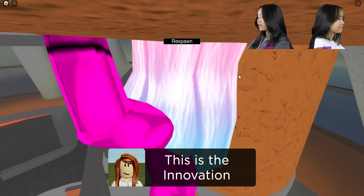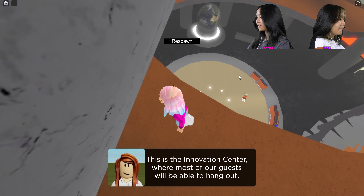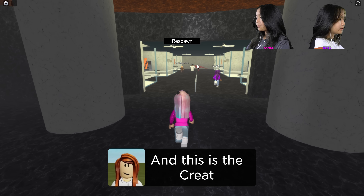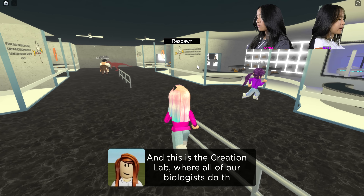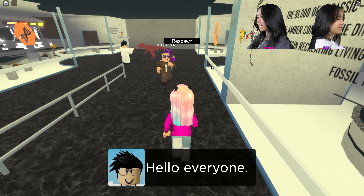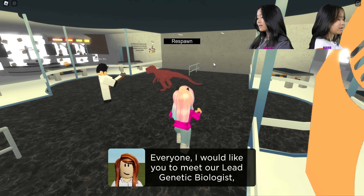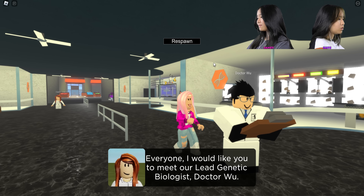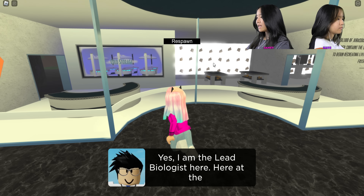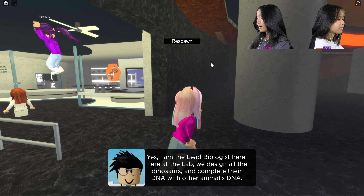This is the Innovation Center where most of the guests will be able to hang out. Hey, there's Dr. Wu! This is the creation lab where all of our biologists do their work. That amber with the bug in it! Everyone, I'd like you to meet our lead genetic biologist Dr. Wu. Here at the lab we design the dinosaurs and complete their DNA with other animals' DNA.